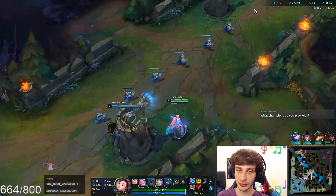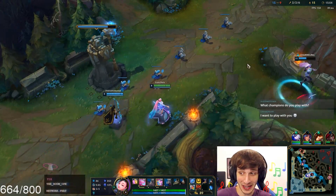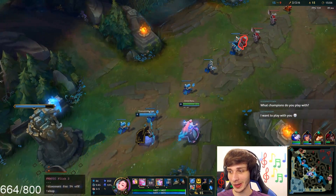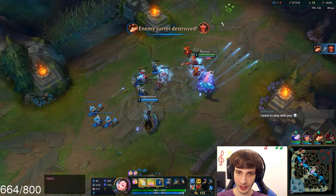What champions do I play? I like playing Zoe, Ari, LeBlanc, Niko, and I like playing Seraphine now. I think that assassins in general will be really good into her — champs can just jump on her and she can't really do anything against that.